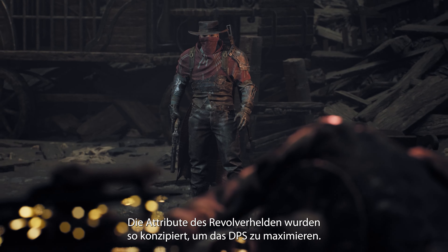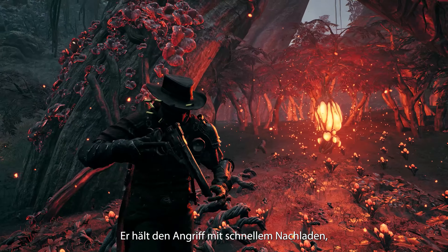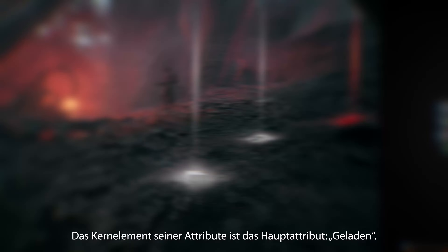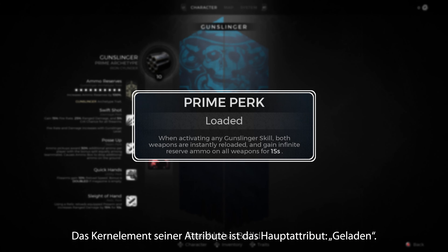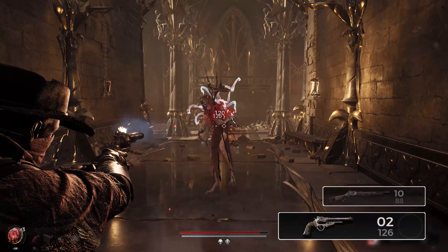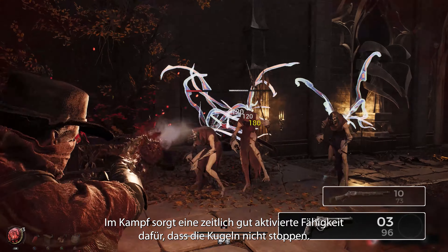The Gunslinger perks are designed around maximizing DPS. They keep the offense rolling with quick reloads, blistering weapon swaps, and constant ammo generation. The cornerstone of their perks is the Prime perk: Loaded. It automatically reloads both guns when an archetype skill is activated. In a heated battle, a well-timed skill activation keeps the lead flying.